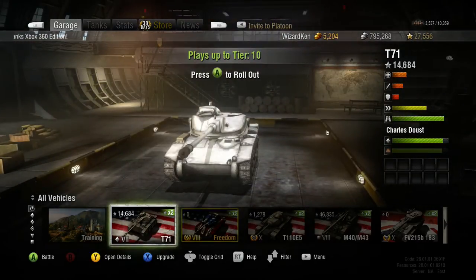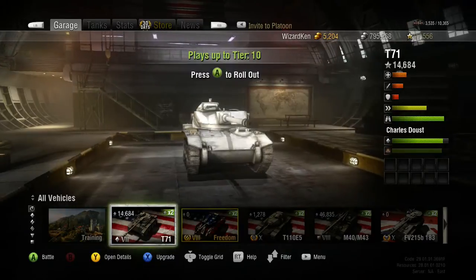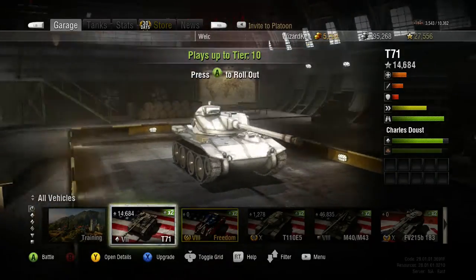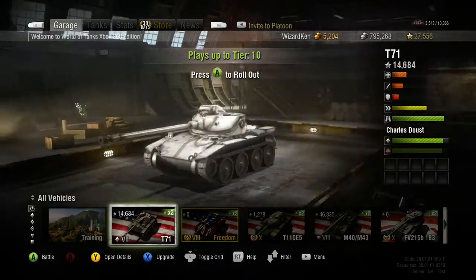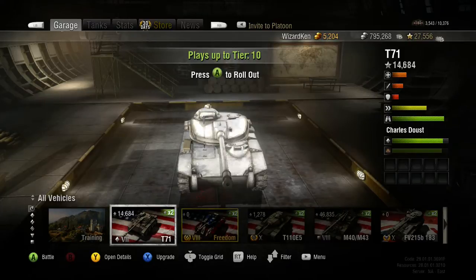The hit points on this tank are 840, which is not a lot — it's a light tank, kind of like an arty in terms of durability. It'll only take one or two hits depending on where it's hit, but it usually won't last very long. The price is a little expensive for a tier 7 — it costs 1,400,000 silver — but the view range and mobility are awesome, and the speed is great.